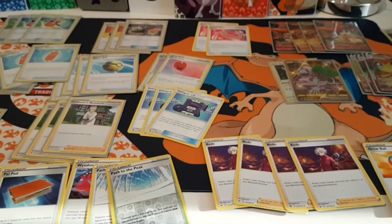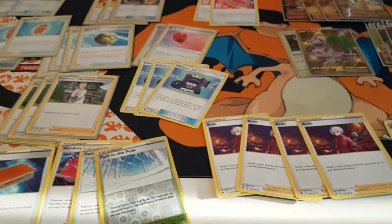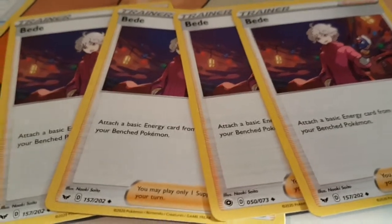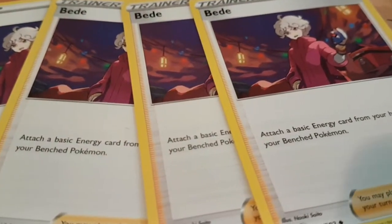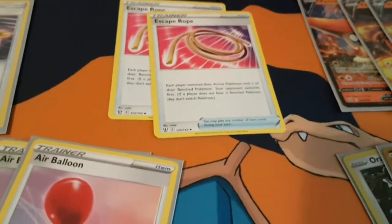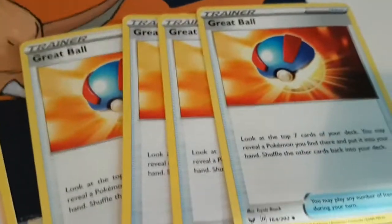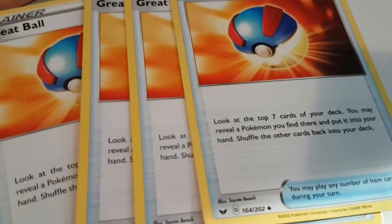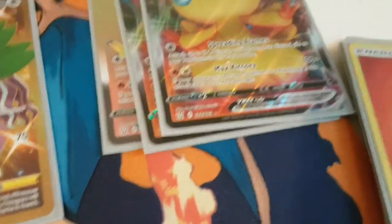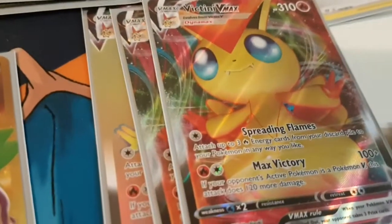Here is the post rotation Victini decklist. Replacing Welder, we have Beed. Beed can only attach to benched Pokemon, so we can just switch with the two copies of the escape roll that I put in the deck. Then we have four Great Ball instead of Pokemon Communications so we can find Victini VMAX. You can also use Evolution Incense, but I don't think that's as good of an option.